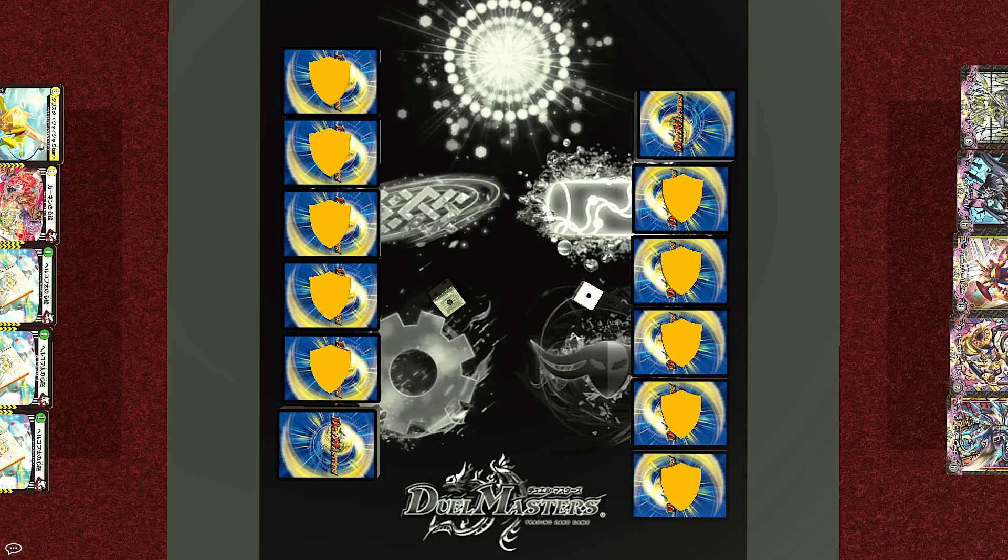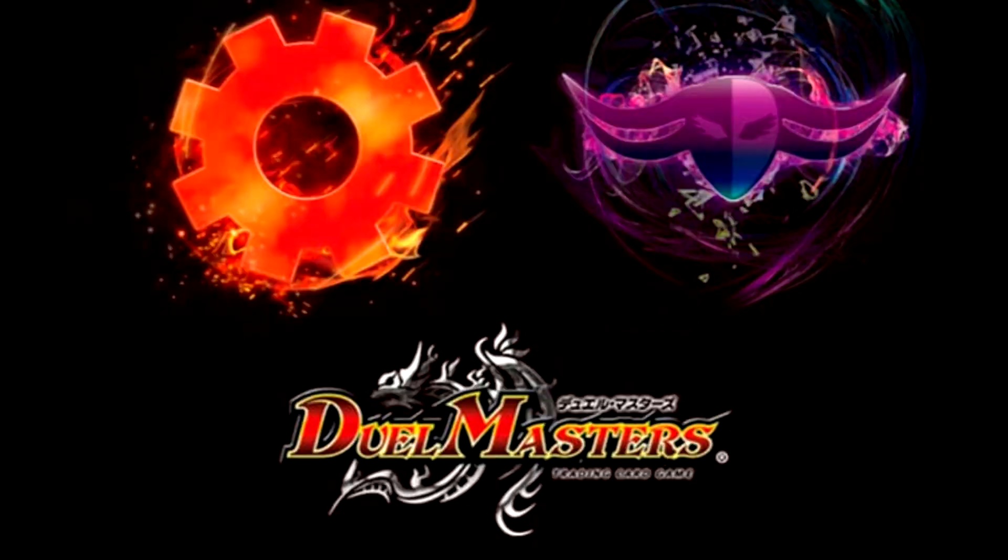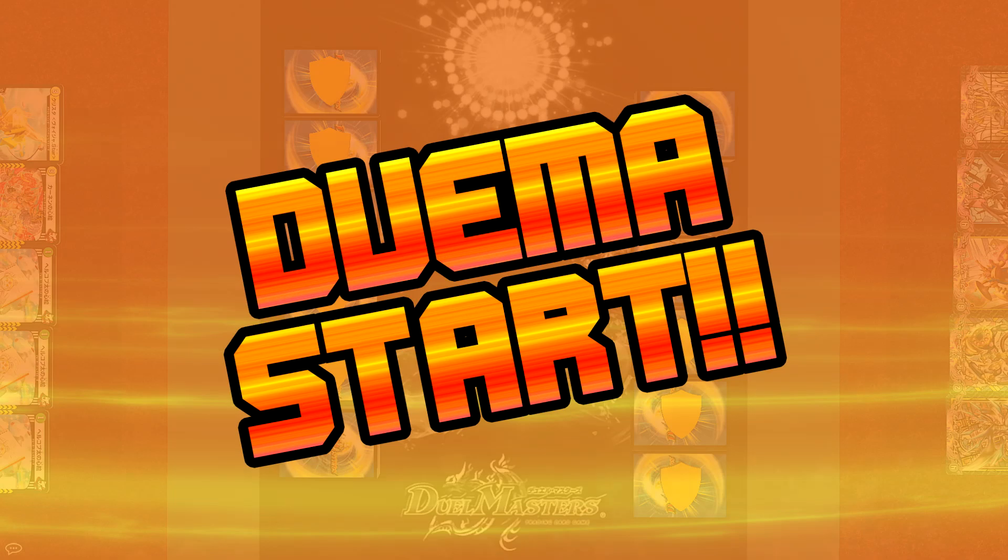Both sides will draw five cards for their starting hands. Now let us see who goes first. Looks like the previous protagonist Joe will get the first move. Now in Japan, before starting a game of Duel Masters, the call is 'Duel Ma starts!' — Duel Ma just being the Japanese short form for Duel Masters. So here we go! Shields deployed, creatures on standby, Duel Ma starts!